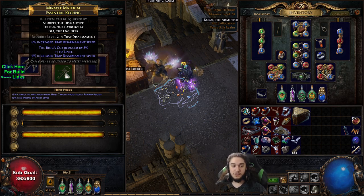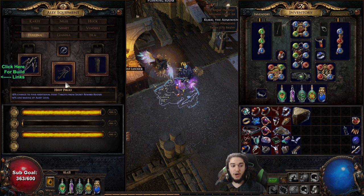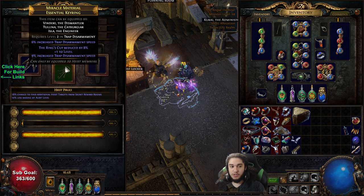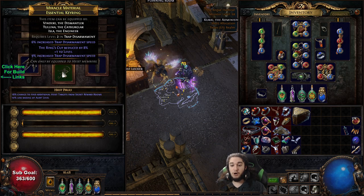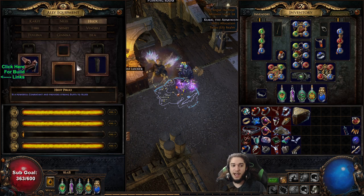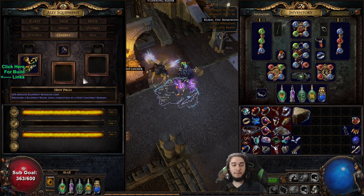The other confusing thing is the plus-one level — I don't understand what it does. For example, this person is Trap Disarmament and it says Trap Disarmament requires level two. My Trap Disarmament is maxed at level two, so I assumed this would give plus one level to Trap Disarmament, but it doesn't. When you try to do a level three Trap Disarmament, you can't, because this doesn't count. So that leads me to believe this only affects the NPC's actual level inside the heist, which I don't even know what that does — unless it's about combat, which makes no sense since the only combat-oriented guy is Huck.